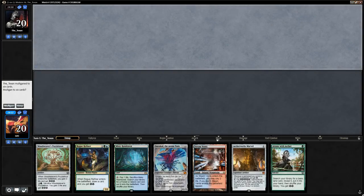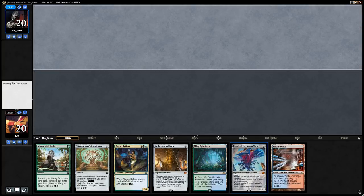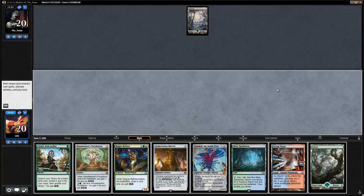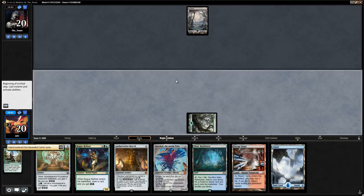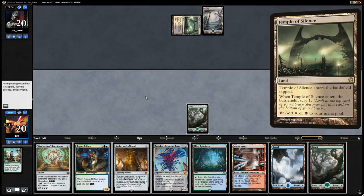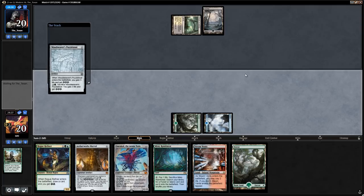New match, we're on the draw. This is a pretty good hand — we've got all the energy we need to set up the Marvel, and we even have an Emrakul in case we need the Through the Breach plan or just find a Through the Breach with the Marvel. We attune right away, get an Island, and say go. Opponent has a Temple of Silence, so they're a Black-White deck of some sort. We play out a Puzzleknot.